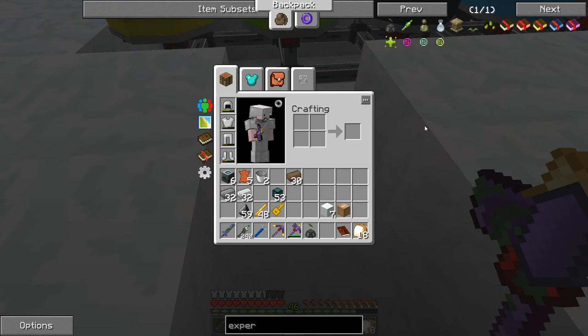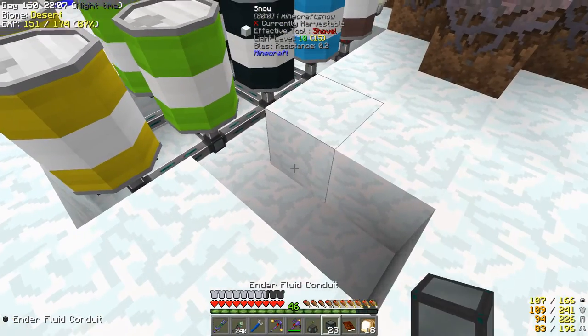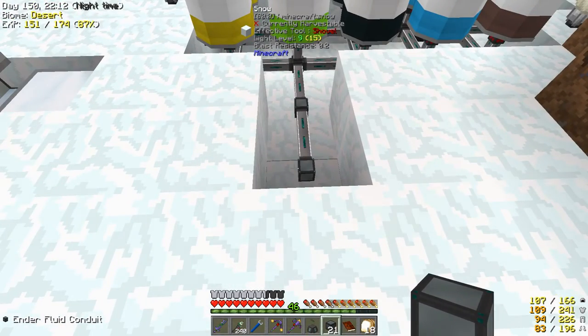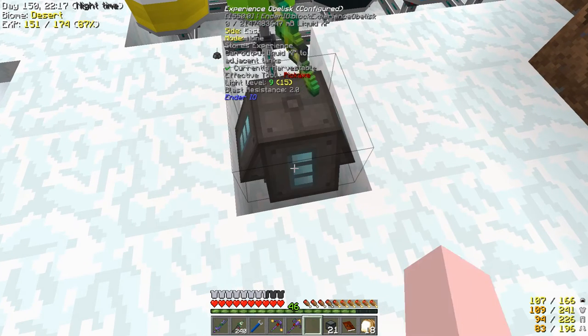We need fluid ducts. I'll place the fluid ducts and put down our experience obelisk.